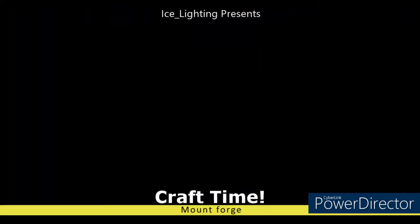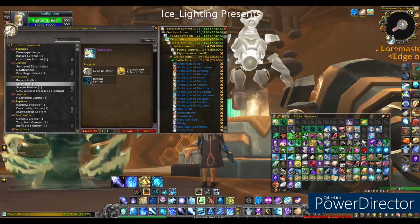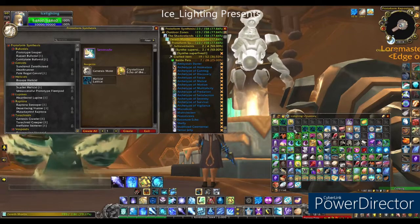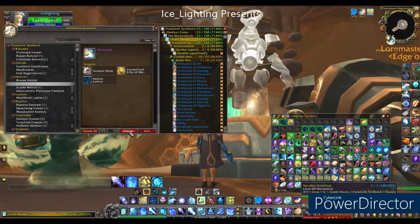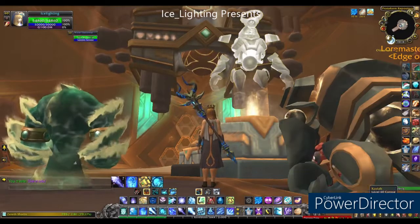I'm not going to cover the Genesis Moats — they come from everything. If you look at the link above it will tell you where I found them. Now we have our Genesis Moats, our Crystallized Echo of the First Song, and our Helcid Lattice. We just need to hit Create.